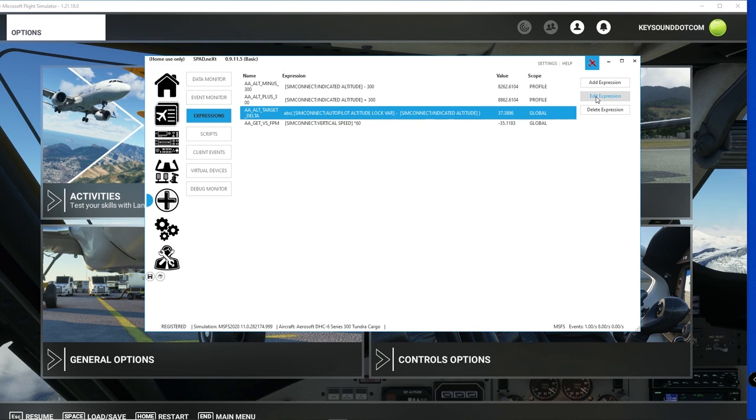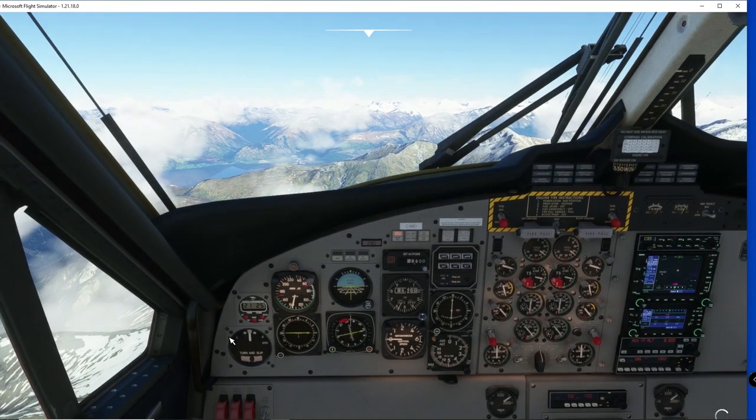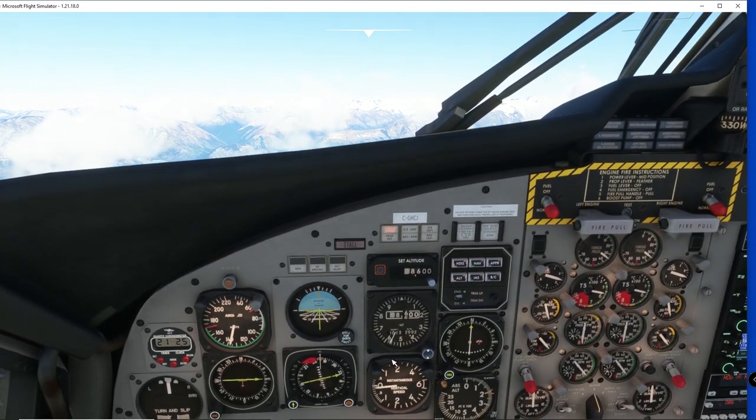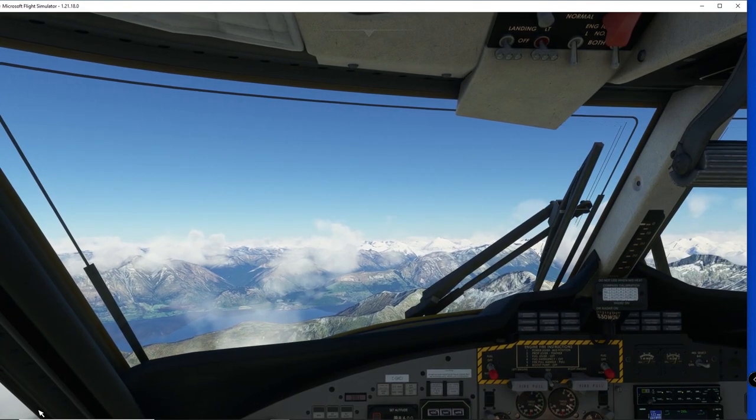The other thing we need is a condition to decide whether we're within 300 feet of the target altitude. The only way to do that is to create another function. If you're a programmer you can see this is painfully circuitous — doing this in Lua code would be so much easier. This function, Altitude Target Delta (delta meaning difference), gets the altitude lock VAR — the pre-selected altitude from SimConnect — gets indicated altitude from SimConnect, subtracts them, and takes the absolute value, because we don't know whether we're higher or lower. You can see the current value by clicking validate — we're currently 37 feet away from the pre-selected altitude.